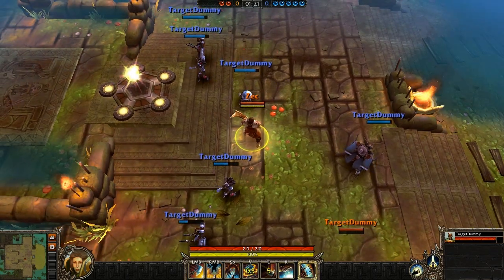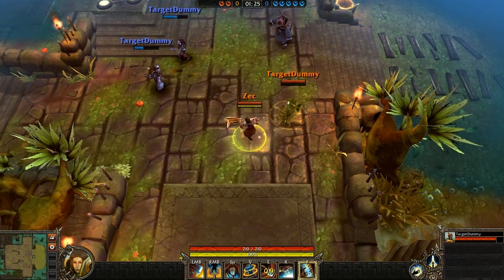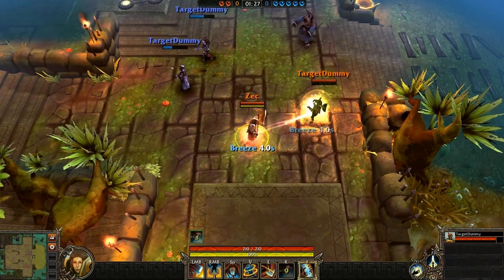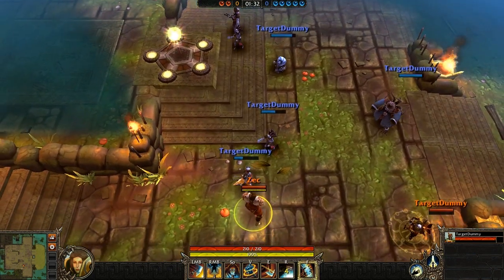As you just saw, the Guardian threw her axe. This is called Axe of Zex. It is an Incapacitate effect when the axe moves out and also back, able to hit multiple targets. And as you just saw, the Guardian healed, as I mentioned earlier.